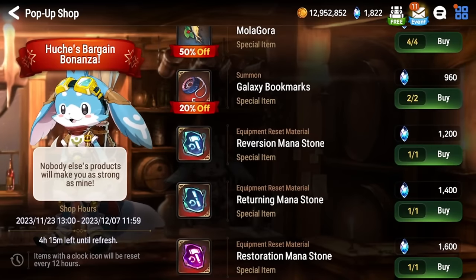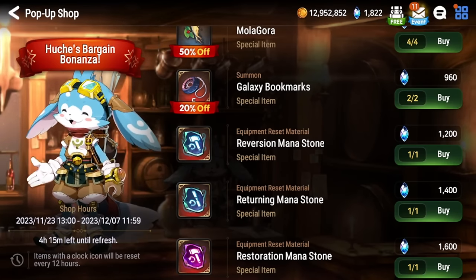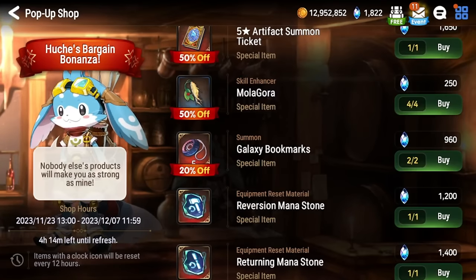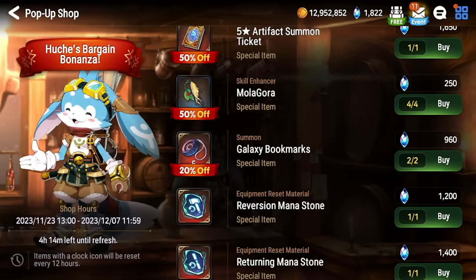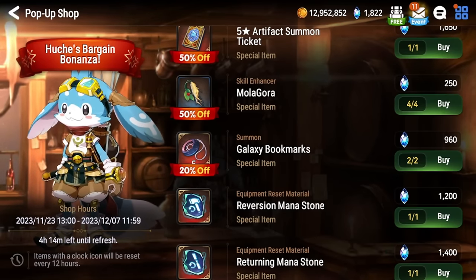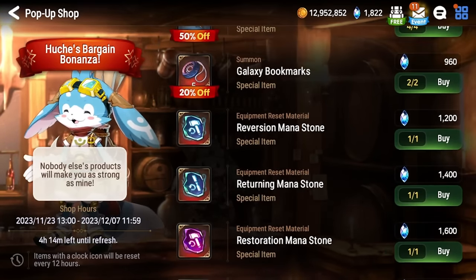Galaxy bookmarks are never worth it — these are a scam. You have a 2.5% chance at a moonlight five-star, and a lot of the moonlight five-stars aren't that good. Even with this discount I would not buy them. Of course there's going to be that one person in the comments who pulls something like Abyssal Yufine, Navy Captain Landy, or Conqueror Lilias and says it was great — but statistically it's not worth it.